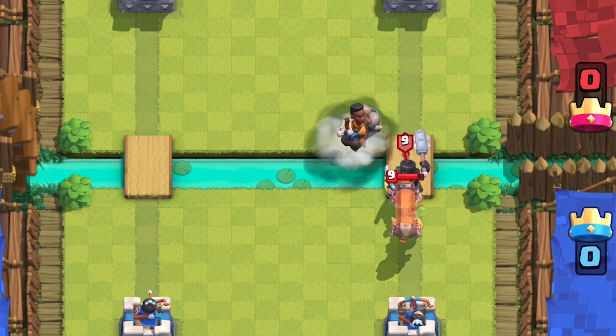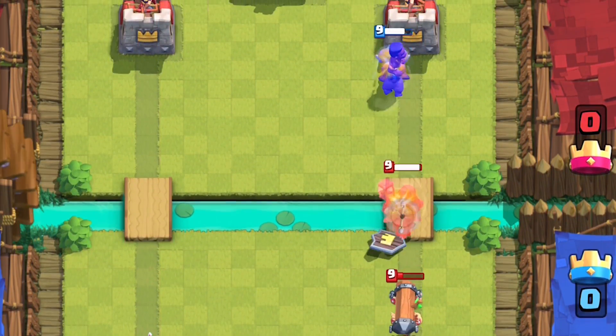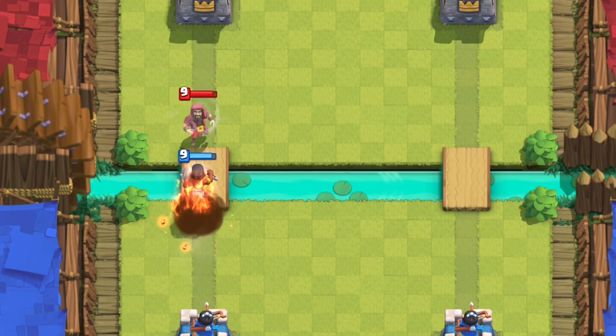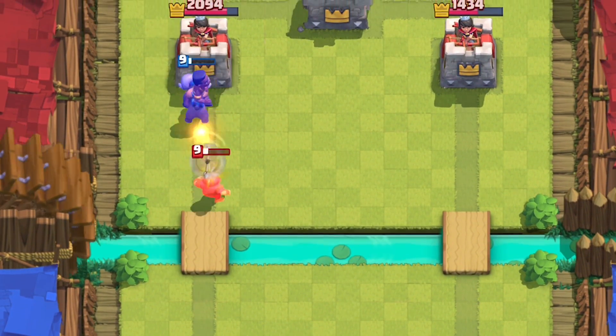Her snare stops charger units like Prince, Battle Ram, and the Dark Prince. She has a range of 5.5 tiles, which is the same range as a Wizard, so you have to know which units you're using to defend her.